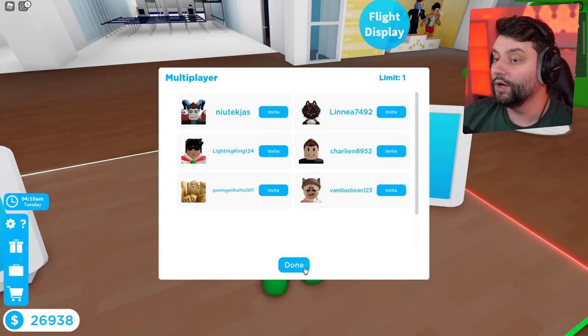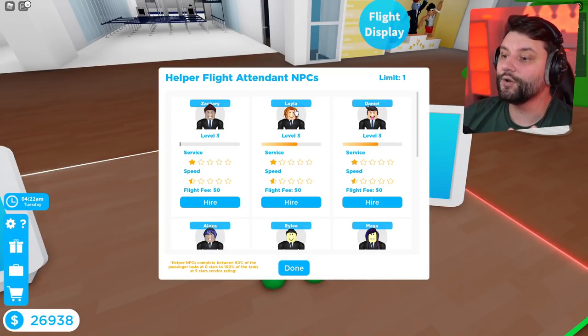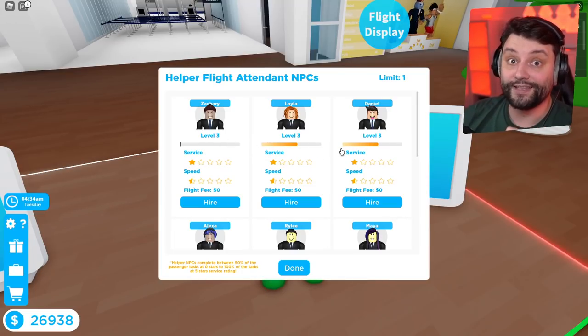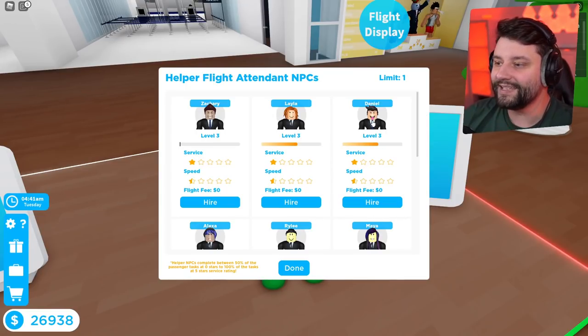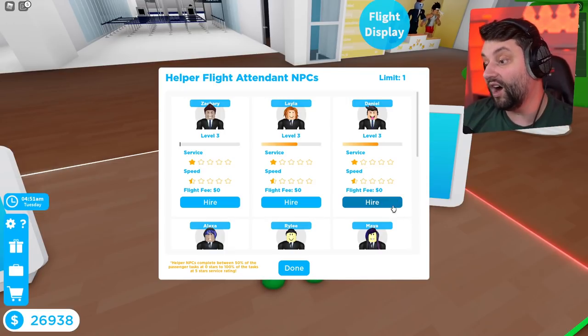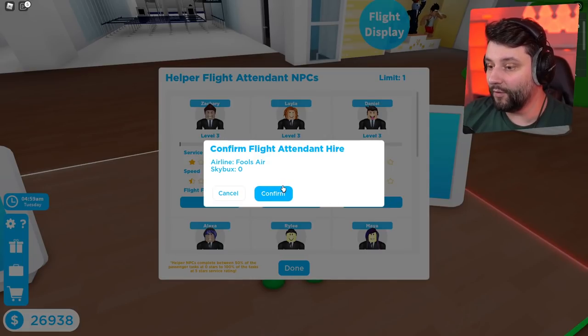We're not going to invite any real players — we're gonna invite an AI. Right now we have Zachary, Layla, and Daniel. Layla and Daniel are almost on the way to level four. I'll go for Daniel — he's got his tongue sticking out and just because of that I want to make this dude work even harder than he ever has before.